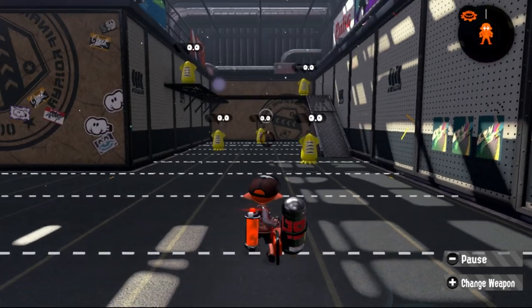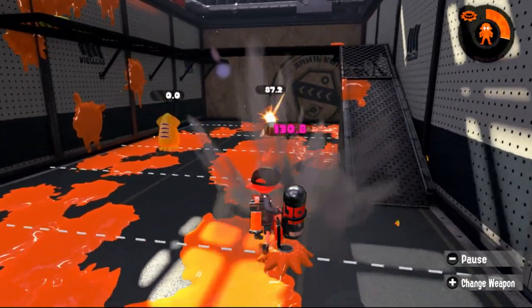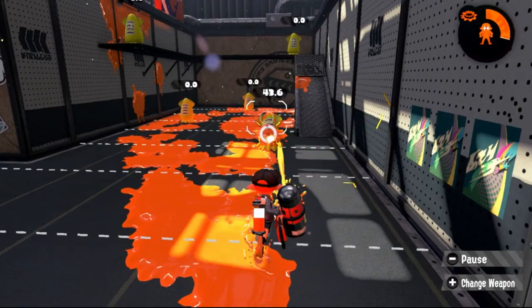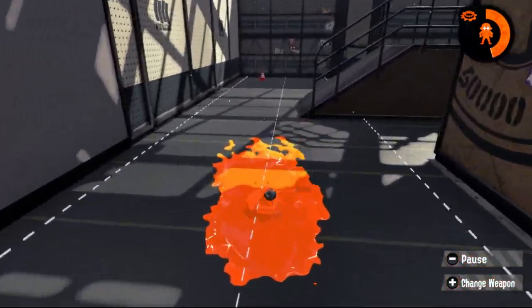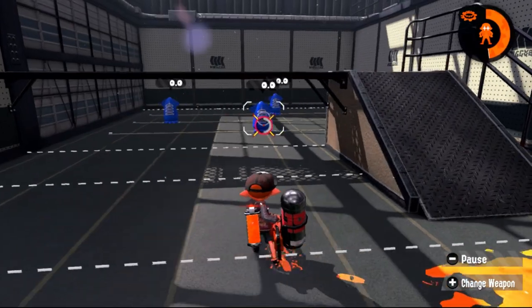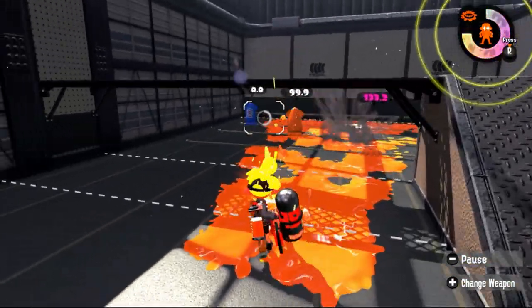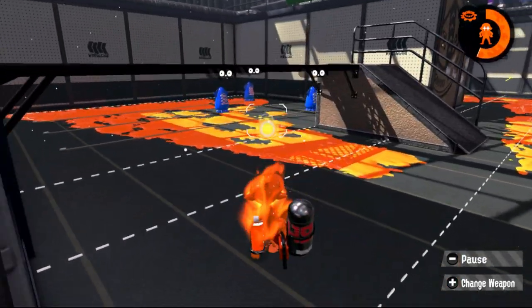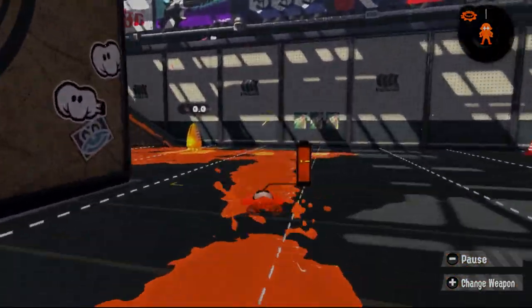Yeah, that's the Hydra Splatling — it's an amazing long-range support with really insane damage output. I'm sad that the matches on Triggerfish weren't good, but you know, it happens. Insane damage output, insane long-range support, and you'll get a lot of mileage out of it if you use it on long-range maps such as Triggerfish, Piranha, Shellendorf, and Albacore — those four mainly, plus maybe Manta. If you guys liked this video, leave a like, comment down below if you have any other weapons you want me to do a gear build guide on. I'll do it if I can — I mainly play backline weapons, but I can flex frontline and other stuff too. Make sure to subscribe. That's it for today — this is Zen, signing off.